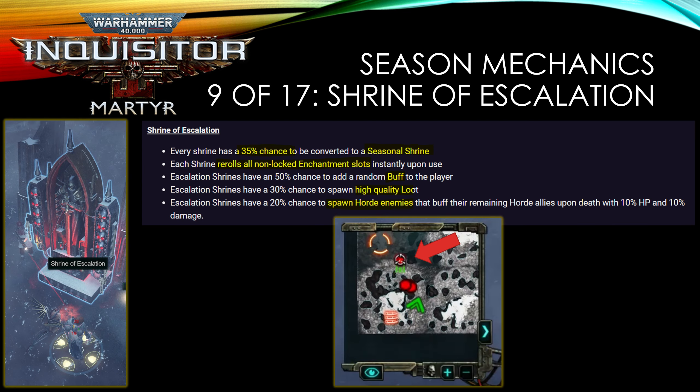Next is the shrine. Similar to season five, shrines work a little differently during this season. For the Season of Escalation we have Shrines of Escalation, which have a one-in-three chance of appearing — so it doesn't happen all the time. Bear in mind that activating one rerolls all your non-locked enchantments. So if you have a very nice combination of enchantments, think twice. However, there's a 30% chance to spawn high-quality loot, which is what you're gambling against rerolling your enchantments.